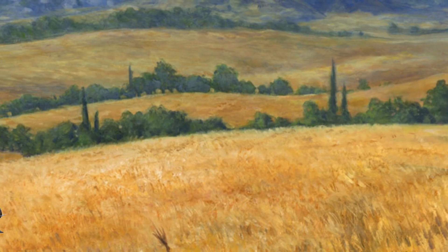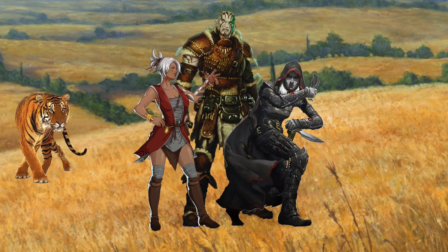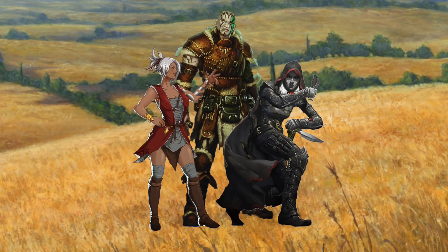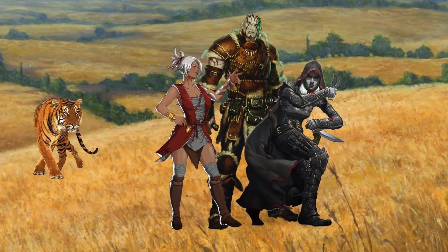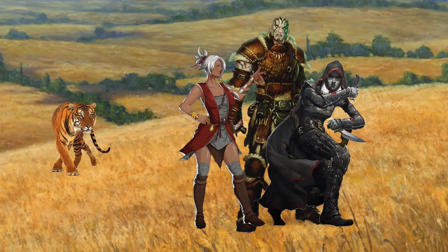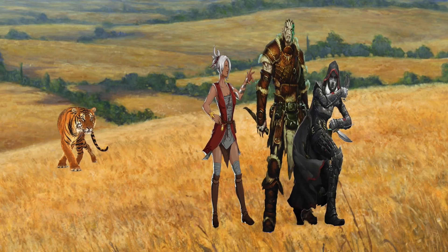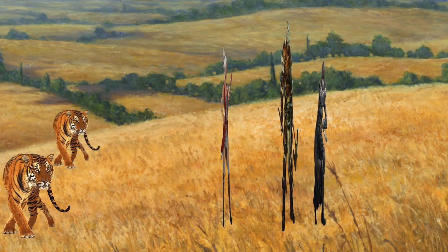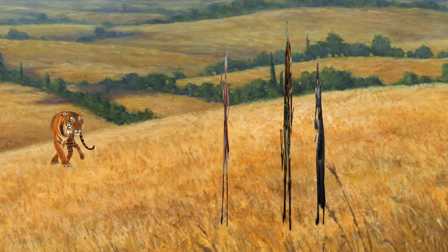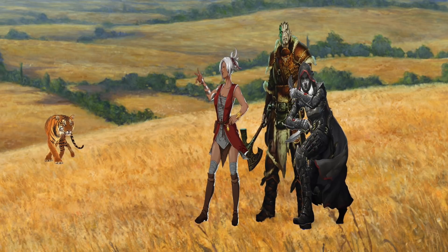Now let's go all the way back to the beginning. If the party decided to walk through the plains with no stealth at all, I would roll for the tiger's perception check. If the tiger rolled badly — say 1 through 6 — it wouldn't see the party and it would jump to the stealth scenario: they roll perception, see the antelope, all that good stuff. If the tiger's perception roll was high, the tables would turn — the tiger would notice the party before they noticed it and begin to stealthily stalk them. I'd ask the party for a perception check and compare it to the tiger's stealth roll.